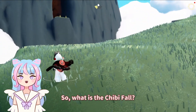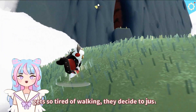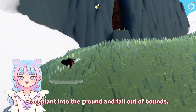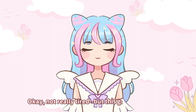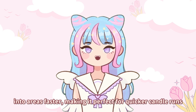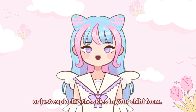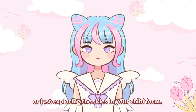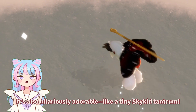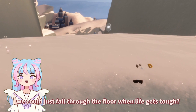So what is the Chibi Forward? It's a neat little animation glitch where your Sky Kid gets so tired of walking, they decide to just faceplant into the ground and fall out and bounce. This glitch lets you sneak into areas faster, making it perfect for quick candle runs or just exploring the skies in your Chibi form. It's also hilariously adorable, like a tiny Sky Kid tantrum.